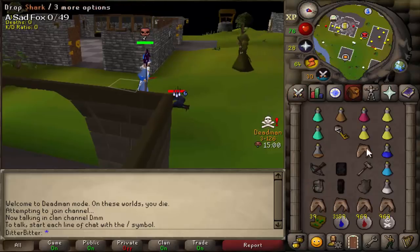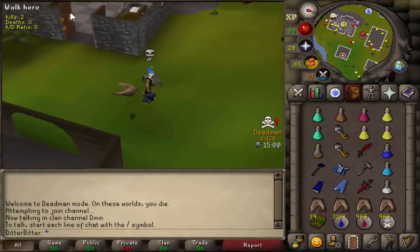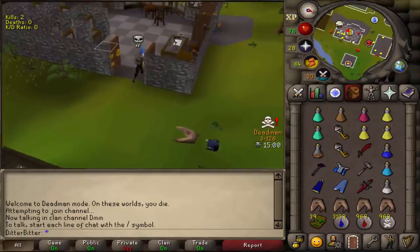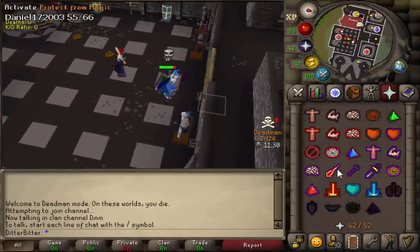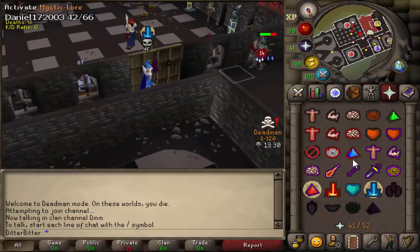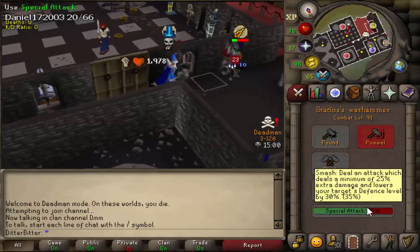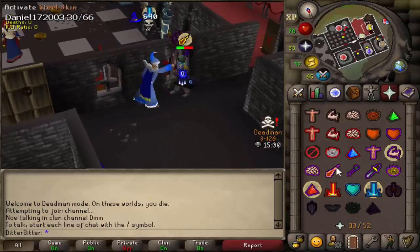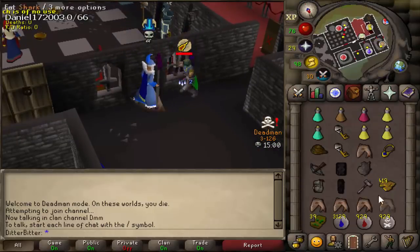Good fight. D scimitars are bank loot right now, and so are myth sets - myth sets are like 20k, that's like a 100k kill right there plus his key. Good fight. Let's bolt him, nice - freeze him away from the door. I think he's out of prayer. Statius warhammer spec 23, another blitz - I feel like his mage is low as fuck. Another spec hits 34 and that is another d skim claimed. Good fight.